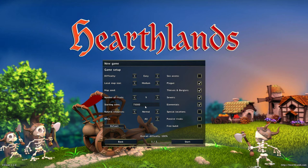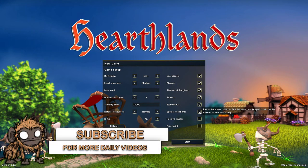Number of rivals: 9 — seems legit. Starting coins, natural resources: normal. All NPCs: all. Plague may happen if your citizens don't get enough medicine. Thieves and burglars may spawn in cities with high unemployment, and may come from a goblin village. Serious fathom monsters may spawn as the city grows. Forces of nature may get upset if you dig stone, coal, iron, or gold too greedily. Special locations such as evil fortress or dragon slayer can be present on the world map. I'm gonna put it on 100% — shall be easy.